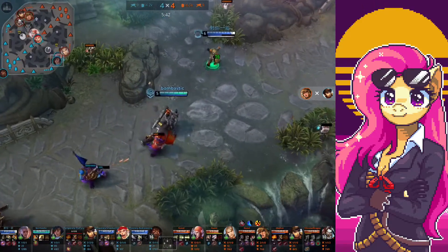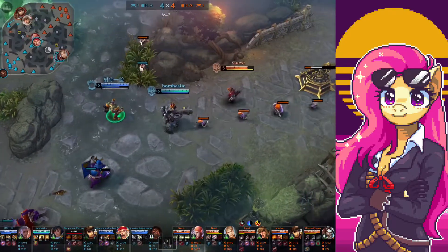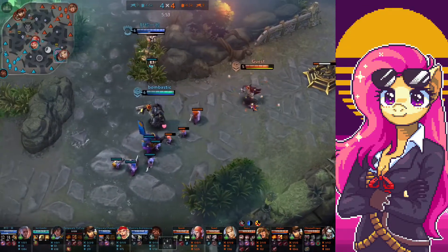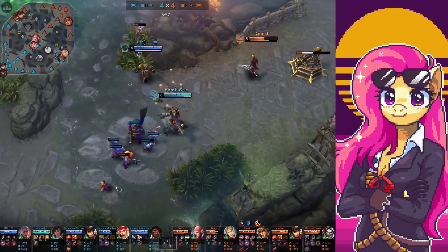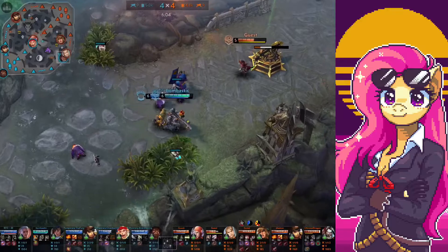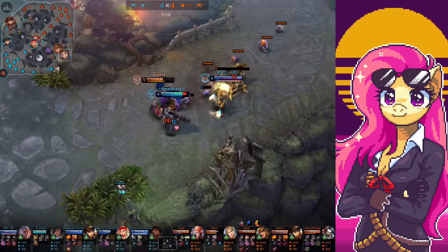I already have my Serpent Mask — the most important item when playing Baron on low tier, because it helps you keep yourself up. Now if this Blackfeather tries to do any trades with me, I'm just going to heal myself. I like to use my B and walk towards enemies — I don't like using my B to jump on enemies because that's kind of dumb. I'd rather keep my distance.